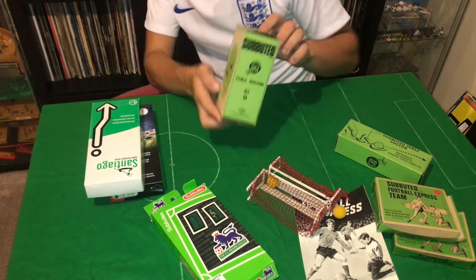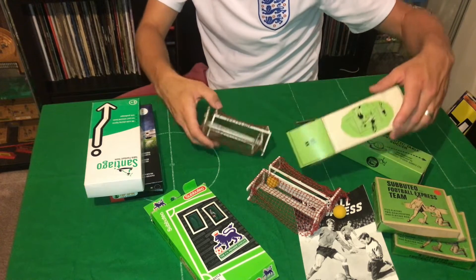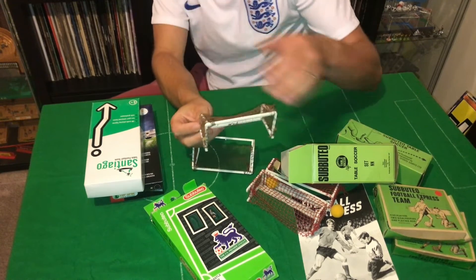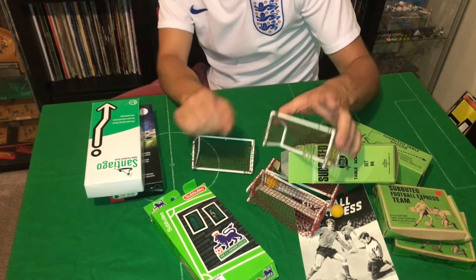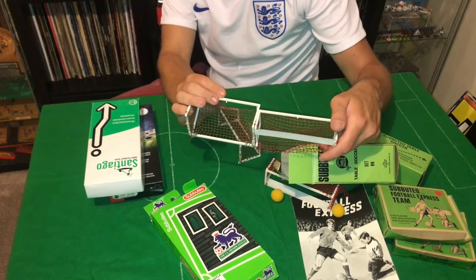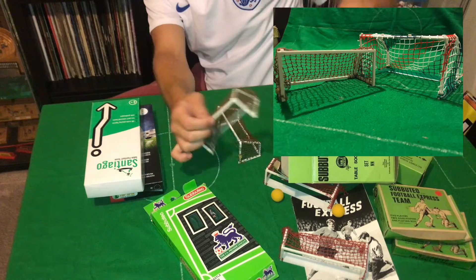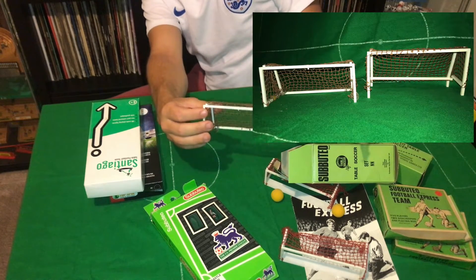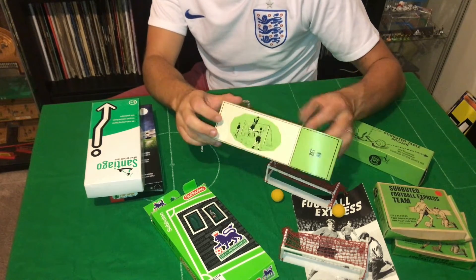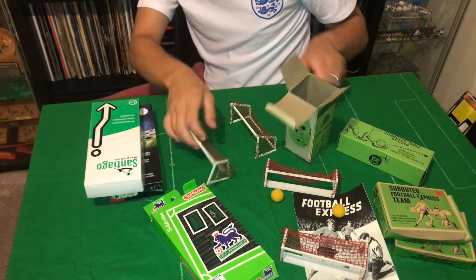Moving on - Set NN goals. A couple of weeks ago I had some Set FF balls, well these are the goals that go with them. The main goal was Set N, your standard goal. These are a little bit broken, but the Set NN and Set FF balls were basically a smaller version. If you were really good at Subbuteo you would have played with Set N balls. You can see the size of them compared to the Football Express goals - they're not actually that much bigger. Let me know in the comments: did you play with these goals? Were you good enough? The box is in such great condition.